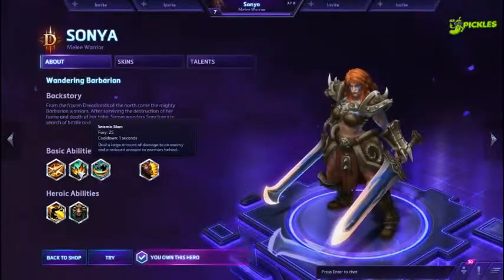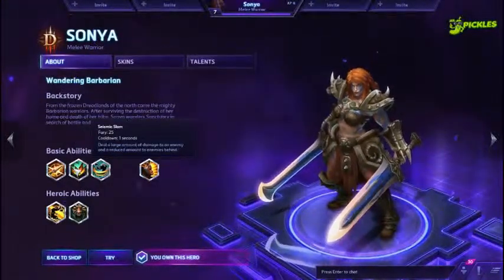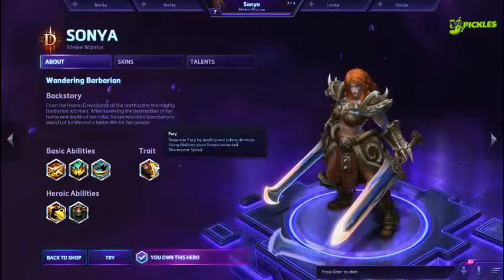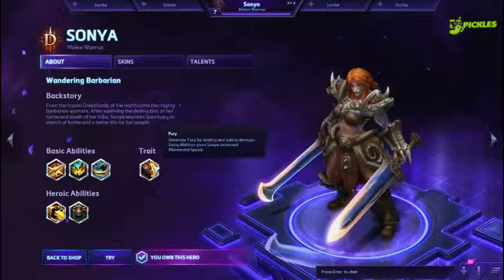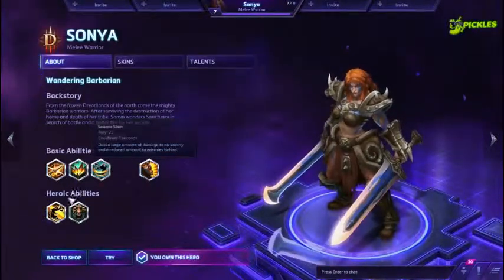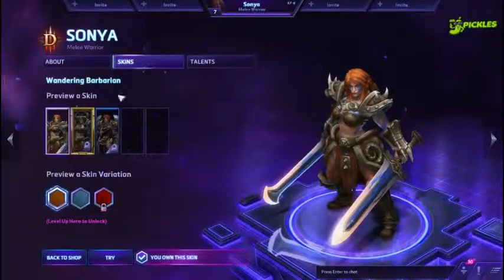The Come On and Slam talent — Seismic Slam — is just too good to pass up. Quick overview of her abilities: Ancient Spear is a directional singular CC stun. Seismic Slam slams the ground and does splash damage behind targets. Whirlwind has her spin around and heal from all the enemies she is hitting. Her trait is Fury — she uses Fury, so the more she auto attacks, the more Fury she generates, which she uses for abilities like Seismic Slam and Whirlwind.